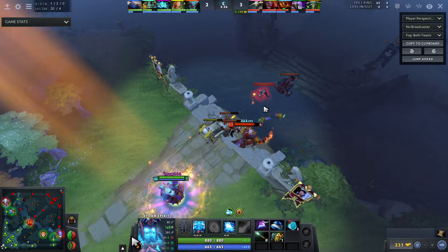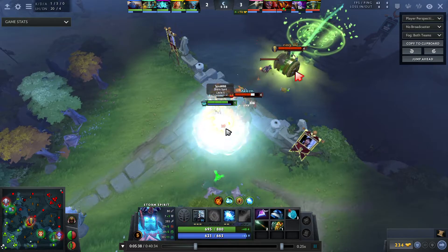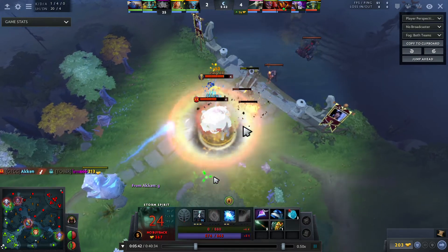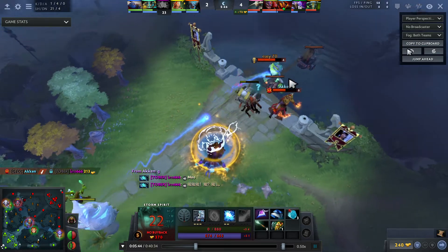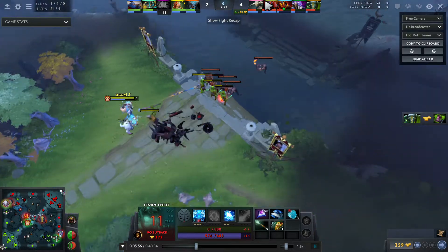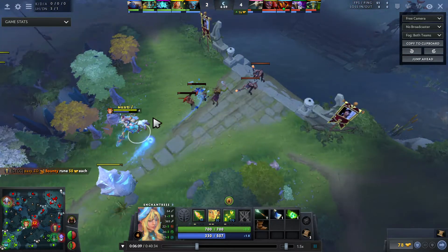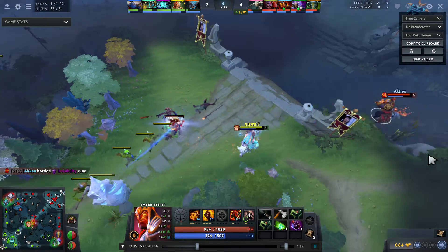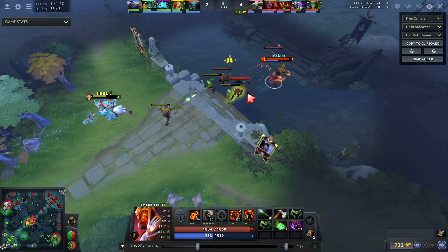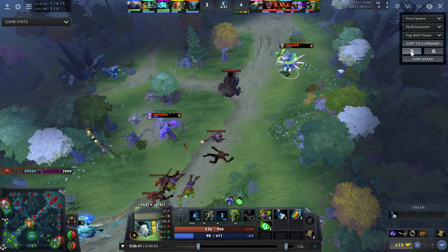As Earth Spirit we have so much initiation range that night time is the deadliest time for us. Storm does actually buy a ward, but I know he doesn't have level six because we just killed him and he's still level five. I roll on him again — he's there in mid and I get yet another really good kill. That's probably the game-losing kill right there, because he's still level five. After this rotation Storm actually retreats into the jungle to find his level six because I'm roaming so hard.